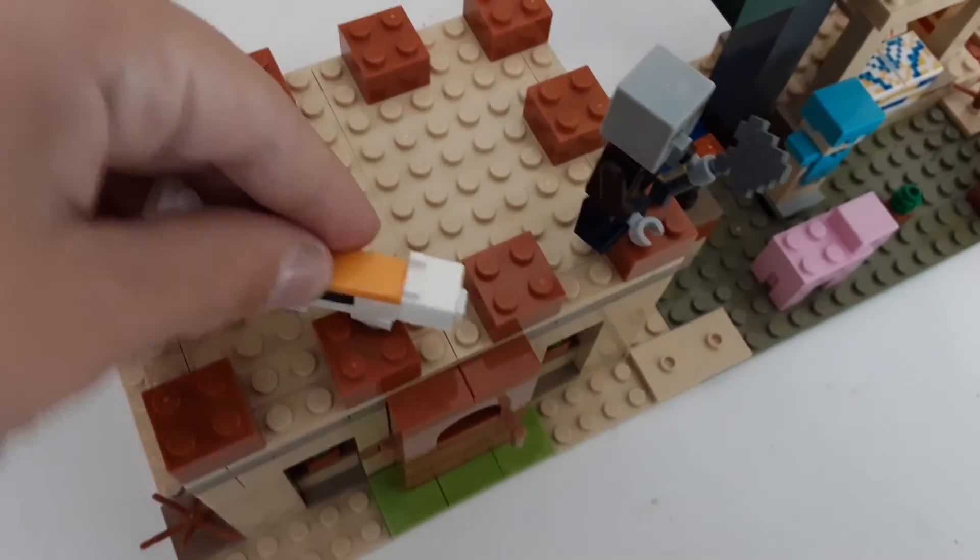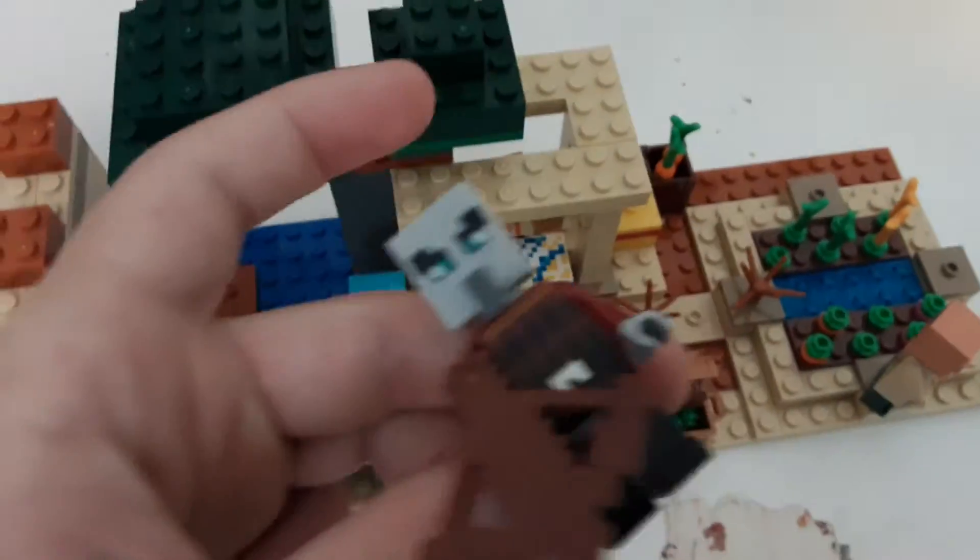And then we have Kai. I actually have Kai from Ninjago, so let's compare them. We've got Minecraft Kai — it looks pretty good, let me know in the comments. And then I have this cat, which is really cute, plus an illager and another illager.